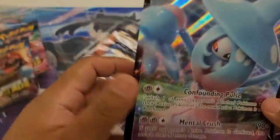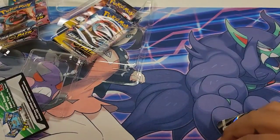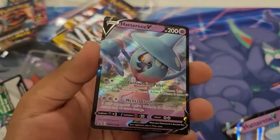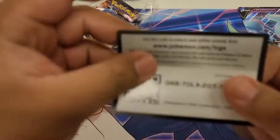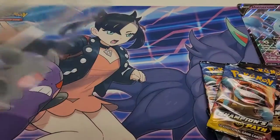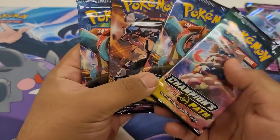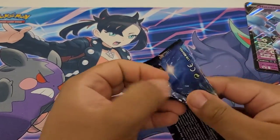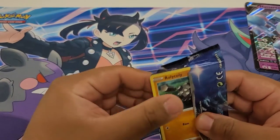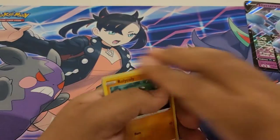It's the Hatterene V Jumbo Card Box. It comes with this beautiful Hatterene V Jumbo Card and then this beautiful Hatterene V Promo Card, which I've already opened up for you guys. So here is your Champion's Path Collection Hatterene V Code Card. And then it comes with four packs of Champion's Path.